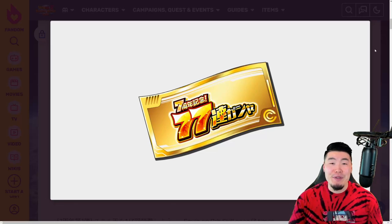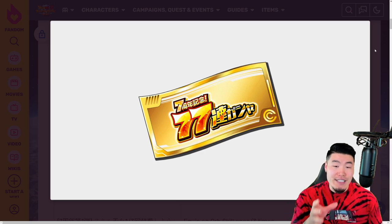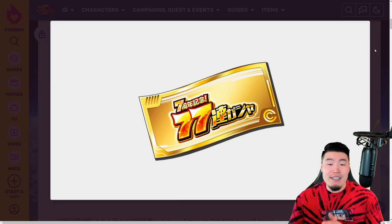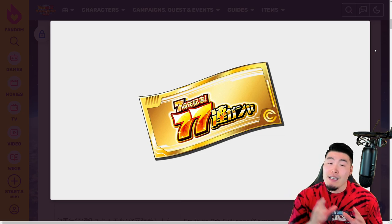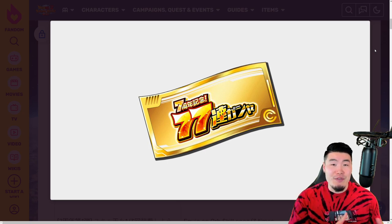Recently I've been getting questions from people asking how they can get all 50 of the 77 unit summon tickets to perform their free guaranteed LR Multi for the 7th anniversary on JP. The answer is that you can't right now, because the tickets are spread out between parts 1, 2, and 3 of the celebration. Right now we're only in part 1, so we can get some tickets, more will be available in part 2, and in part 3 we'll be able to complete the entire set and do the free multi.